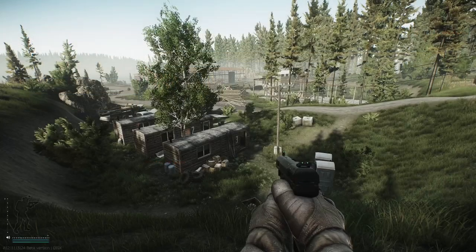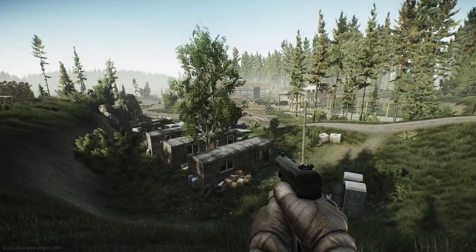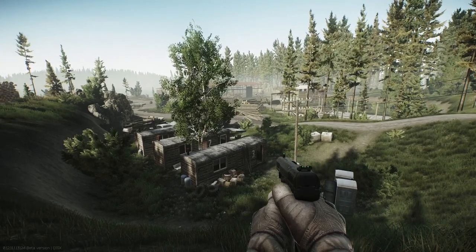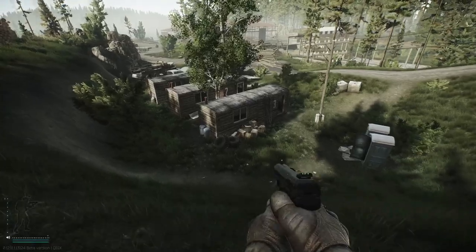Here we are in Woods, and in front of me is the sawmill. You've got to be careful coming around this area because Shturman does spawn here — Shturman and two of his guards — so it can be quite dangerous, and because of that there's a lot of PvP action.